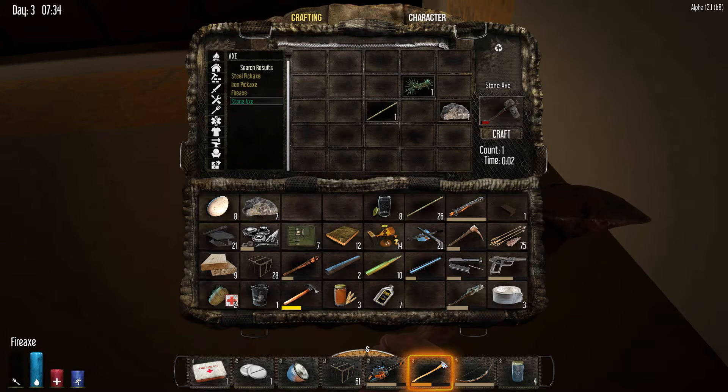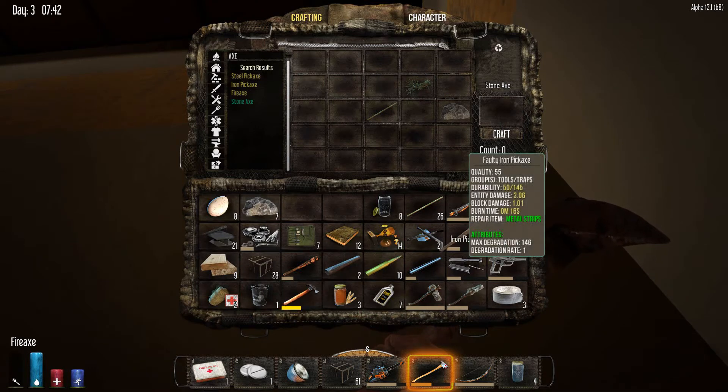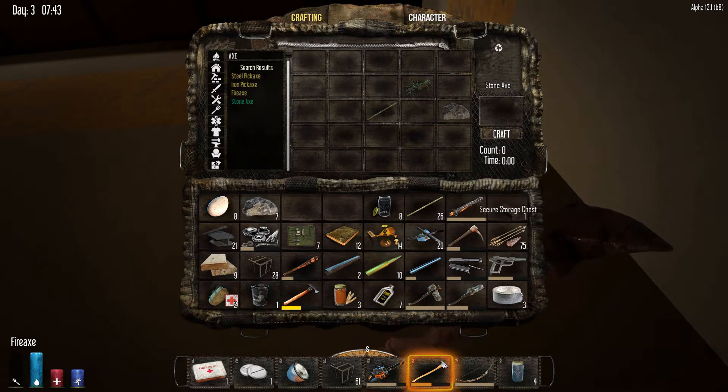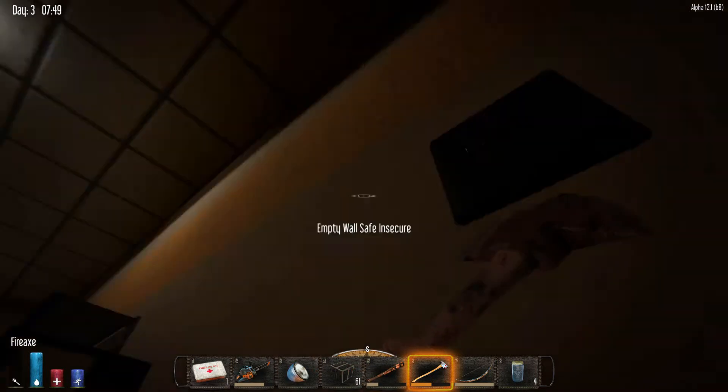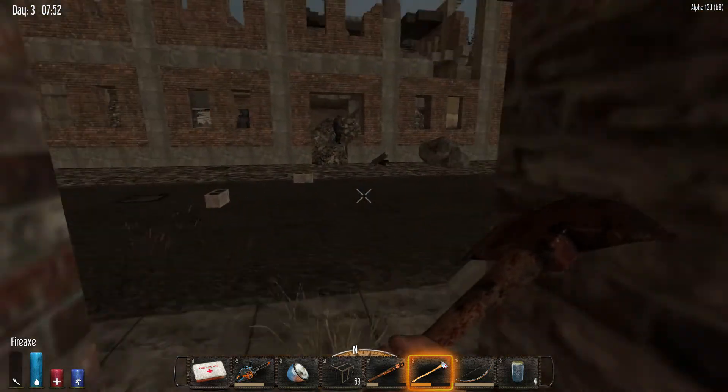I might make another stone axe as well, just in case we need that quality 30. We probably want to make some space here for other loot that we find. I can chuck down a storage chest and stick some stuff in that if we need to. Let's get the club ready to go and find that apartment building.